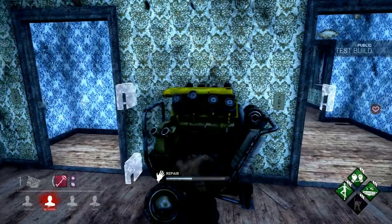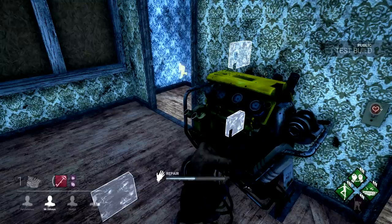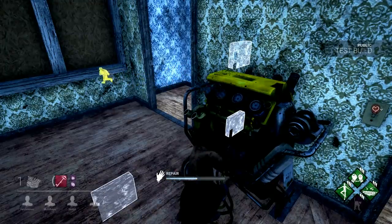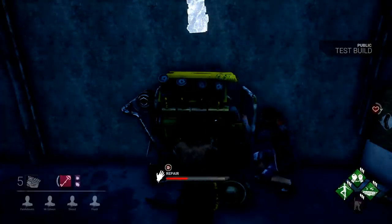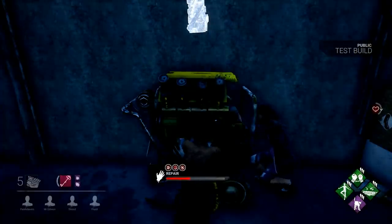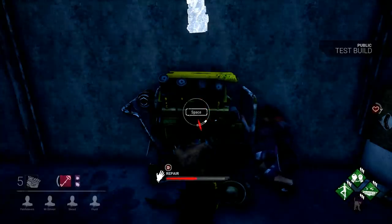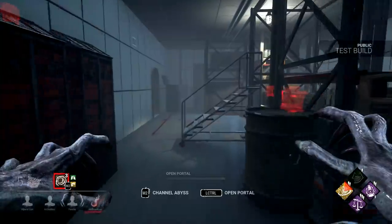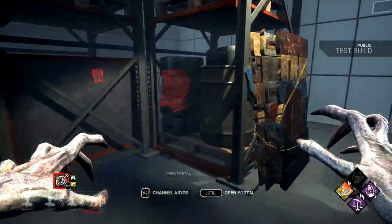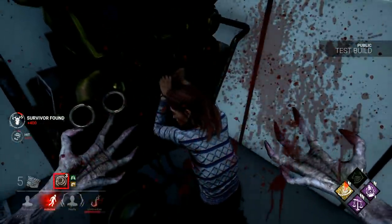And the Demogorgon's last perk is Mindbreaker. This causes exhaustion for survivors who work on generators below 50% repair progression. This perk struck me as the weakest, and half the time I didn't even know I was afflicted by it. Exhaustion lasts only 3 seconds after leaving a generator, and the fact that the perk does nothing once a generator reaches the 50% mark largely made it feel like it wasn't creating an impact. I hardly saw any killers using this perk, and I immediately swapped it out myself after I'd finished testing. Mindbreaker probably needs a buff more than any other perk.